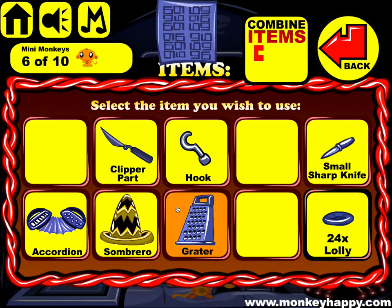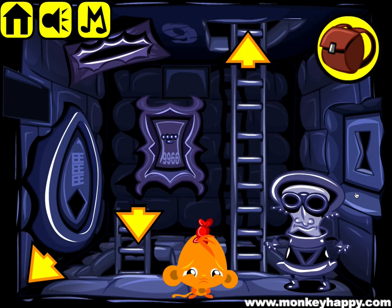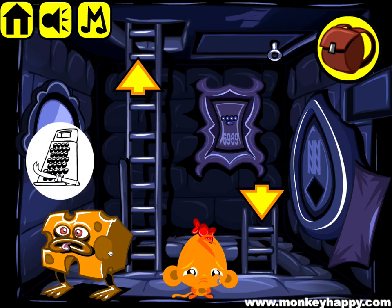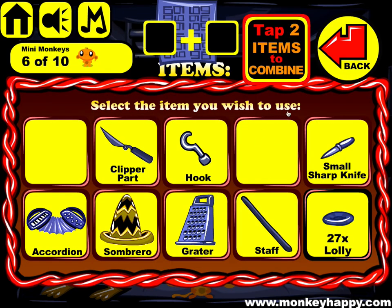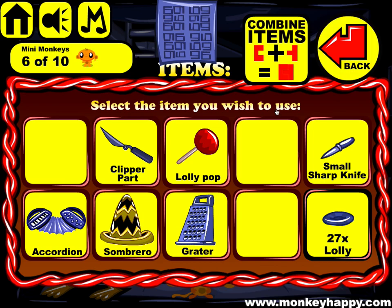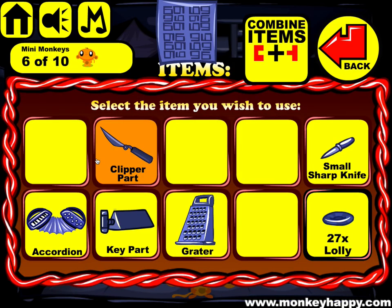We've got a small knife. We cut these. I think we have to open up these as well — don't forget. And this guy wants a cheese knife, it is a grater. Don't forget to pick up the stuff which is there by the leather. You hooked it up there with the hook. Then you combine the lollipop and the sombrero and give it to this robot dude.